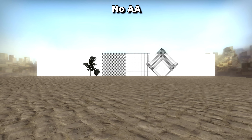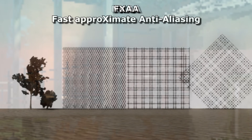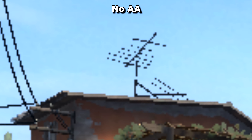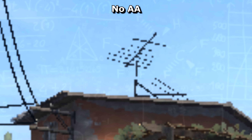FXAA on the other hand doesn't know what the hell anything is supposed to be and so blurs it all into oblivion. Seriously, that's all it does. It's called fast approximate anti-aliasing for a reason. It looks at the screen, thinks about contrast and depth a bit, and then blurs everything. A human could look at a distant aerial and say, yeah, it's meant to look like this. But FXAA just thinks, these are pixels, and I must blur them. And does THIS.